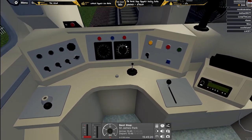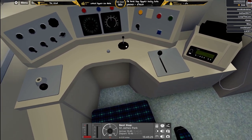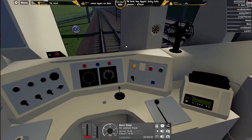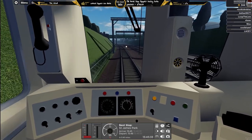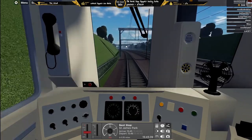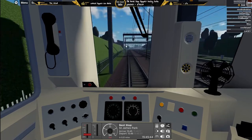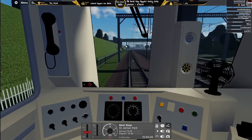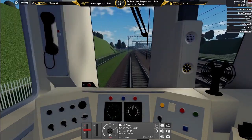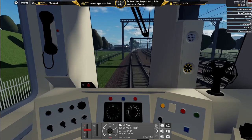I just want to check — can you actually interact with stuff? I know I've got slow sensitivity and the settings aren't working properly, but just seeing if you can interact with things. Coming in 0.3 miles away from the station, starting to apply the brakes.